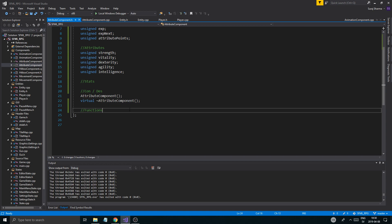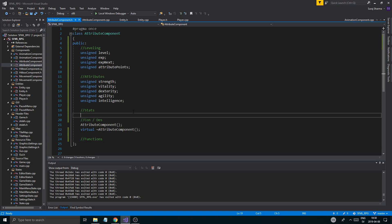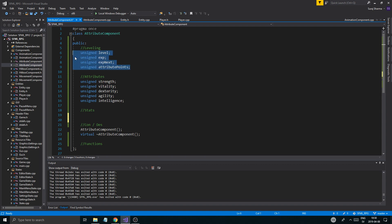So here we are in the attribute component, and we're going to keep working on the stats. My idea is the level is going to control how many attribute points you can spend. We're always going to use an algorithm for the leveling, which leaves us with unlimited levels — we never stop leveling.